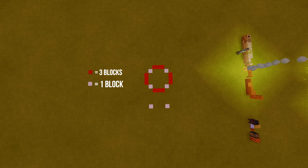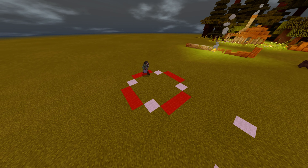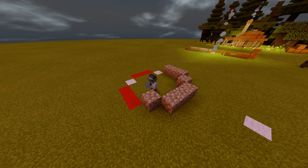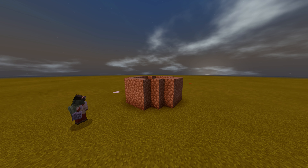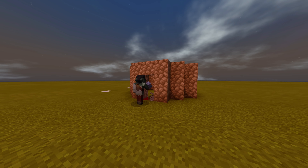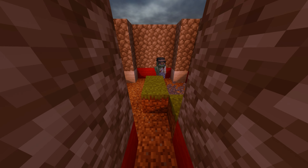Now let's get to the floor. This is a very simple circle design and it also has an extension to the left side of the build. First, you want to grab your cobblestone and put the cobblestone three high in a circular formation — going three, one, three, one. After you've done this, add where the door will be, then go ahead and fill inside the build with your spruce planks.